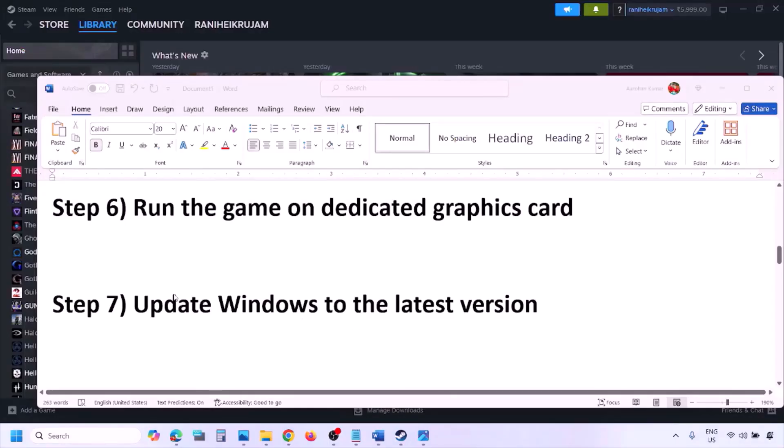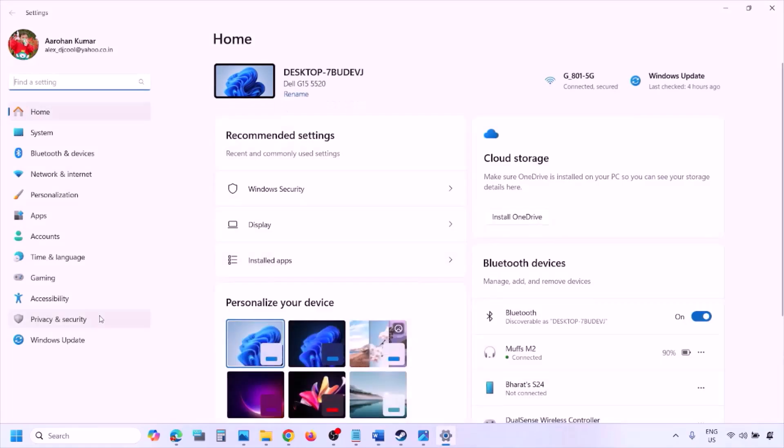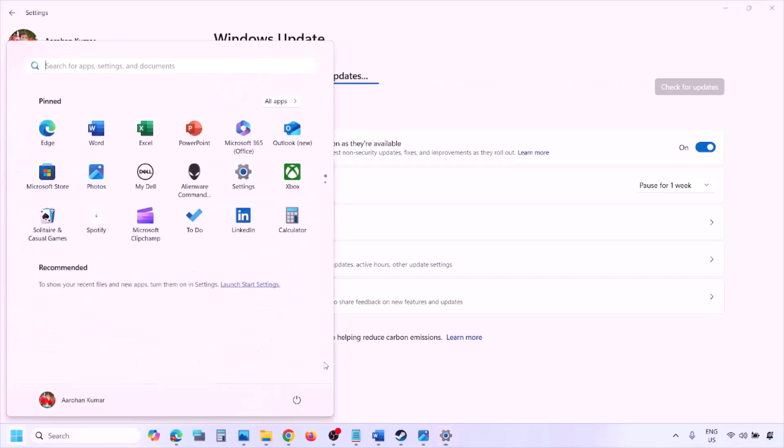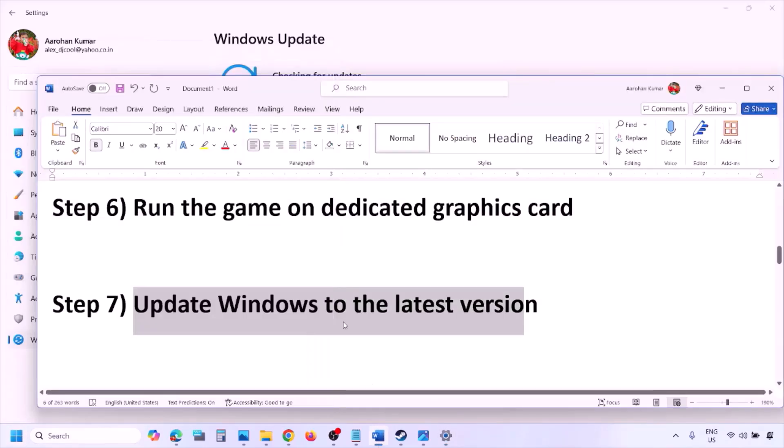The next step is to update Windows to the latest version. Go to Windows Settings, then Windows Update, click Check for Updates, install all available updates, restart your computer, and then launch the game and check.